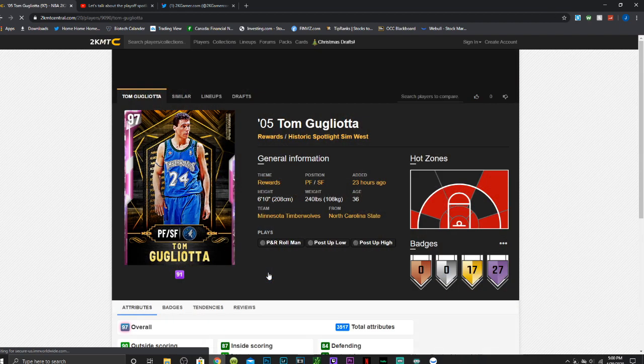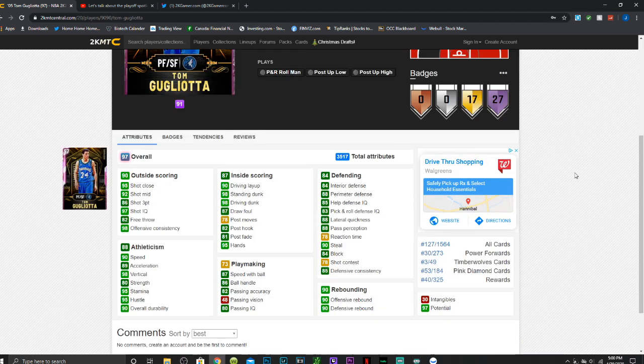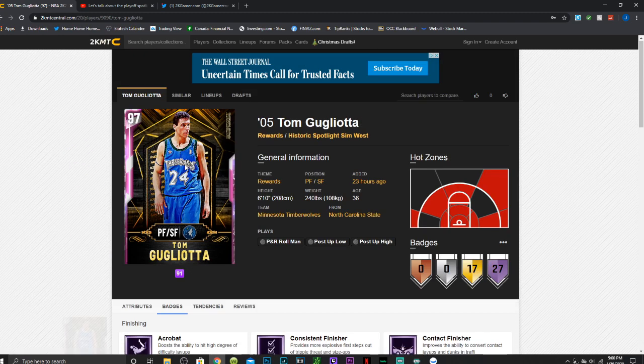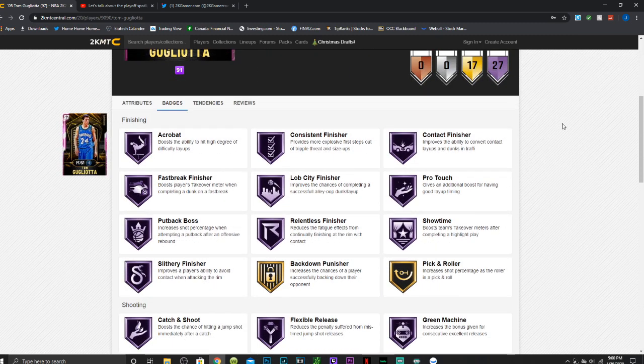Starting off at number five is Tom Gugliotta, who I think is going to be really really good. He's a 6'10" small forward/power forward that low-key can just do it all. He has a great 86 three-point shot, 92 mid, 90 speed, 89 acceleration, 87 speed with ball, and 86 ball handle — so he can speed boost off rip. He has 90 offensive and defensive rebounding, a 98 standing dunk, and a 90 driving layup.